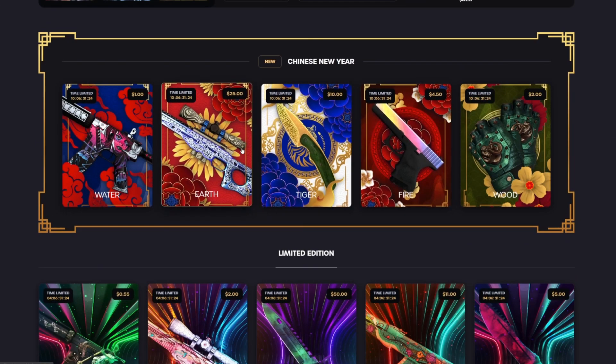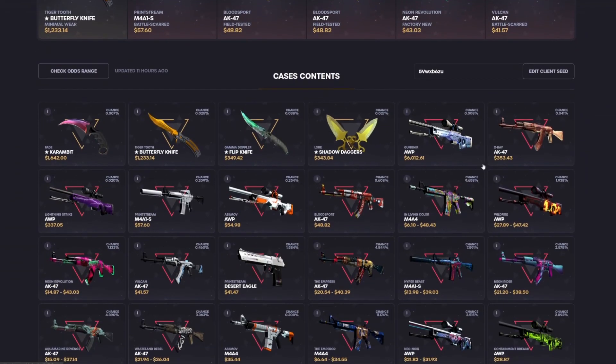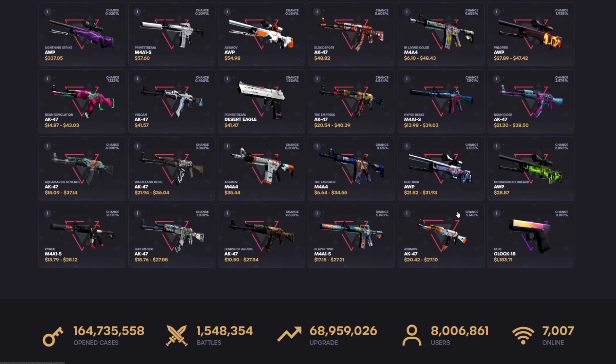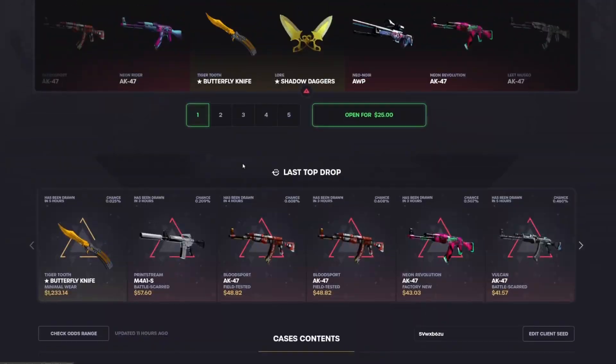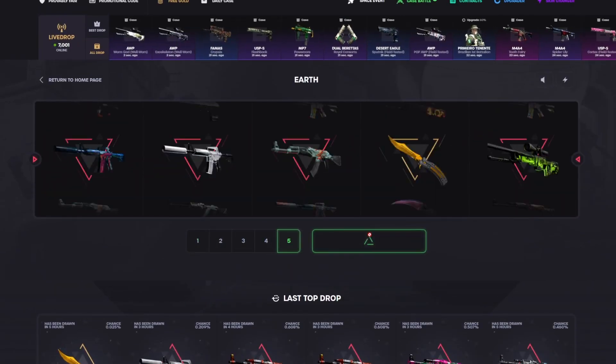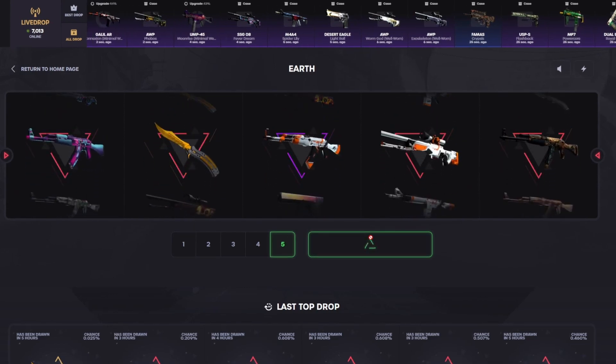Okay, we're gonna solo open some Earth cases now, $25 a pop. I don't think I've shown you guys yet, but look at this — there's a Karambit Fade, an 8K X-Ray with a Glock Fade in here, just a ridiculous case. Can't forget the Butter Knife Tiger Tooth. Come on, let me get something good like one of those I just listed — that'd be insane, $25 to $6K.